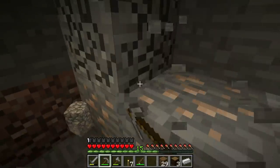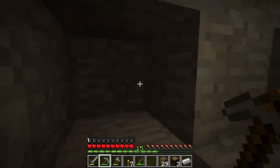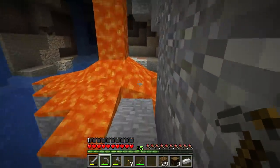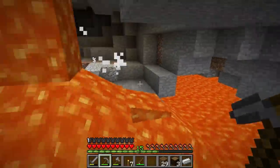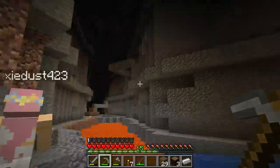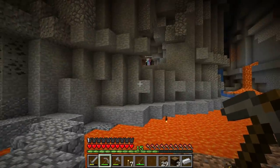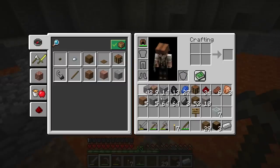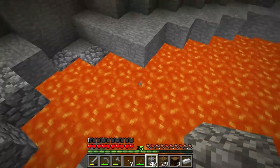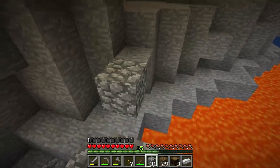I found a little pocket of iron. Oh hi, Skeletor! There's some obsidian over here. Around this corner there are like four skeletons, two zombies, two creepers. I have half a heart! Don't shoot me! I'm sorry! Let's go see if we can help her — I'll let you go first. Do you have food, Brianna? Make sure your food bar is full.